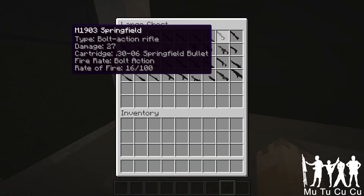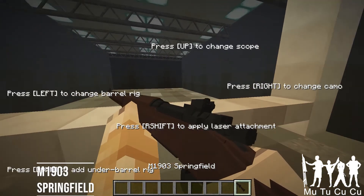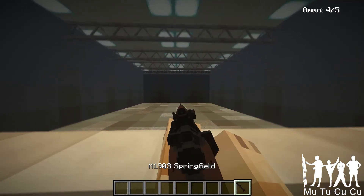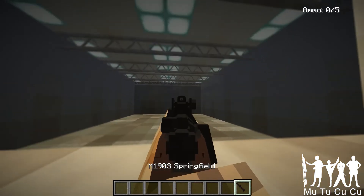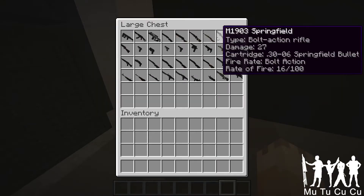The M1903 Springfield — it just goes by Springfield. It's bolt action and used by U.S. troops in World War II. Five shot. I think some troops used it as a sniper rifle. Yeah, that's pretty cool.